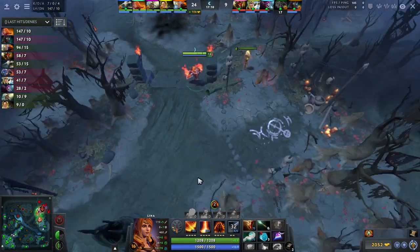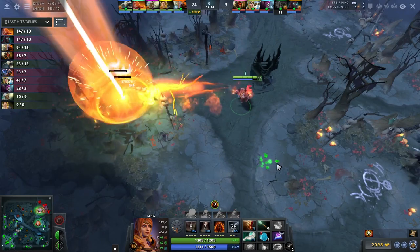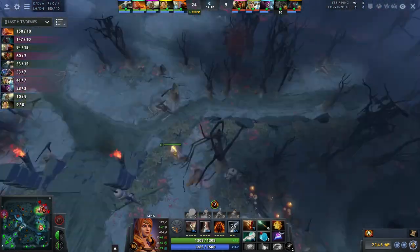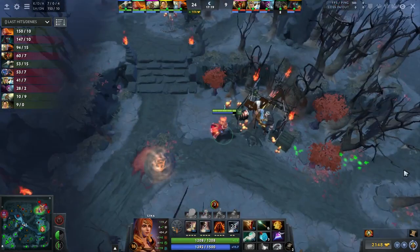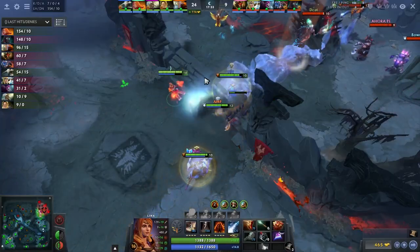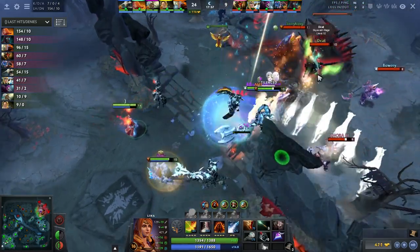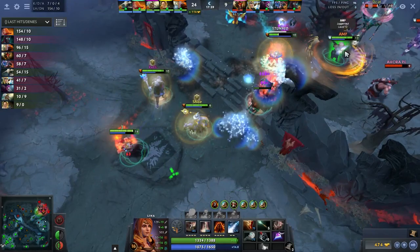I wouldn't recommend this every game, but CCNC decides to go for a Solar Crest. I suppose he felt that this is just a great item to end the game and that the game is pretty much out of hand and over. Now let's watch in admiration as CCNC carefully picks the enemy team apart with the help of a really nice Culling Blade ult.